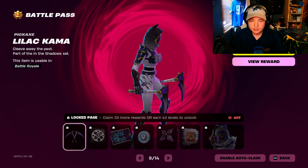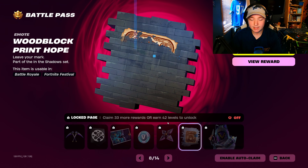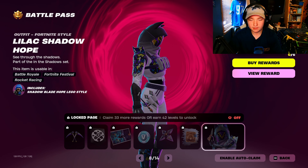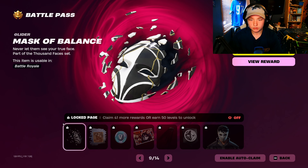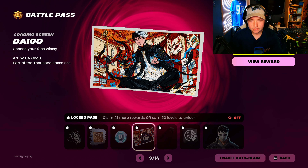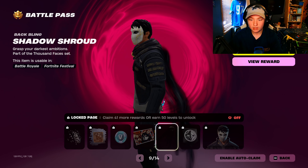Alright, pickaxes look really clean. Banner icon. Loading screen, it's like flipped sideways. V-Bucks. Back bling — that's a nice style of it. And then we got the different style, it's really nice actually. Yo, what the heck? It's kinda cool though. V-Bucks. Loading screen. That's a really cool back bling — it just, like, is floating. That's really cool.